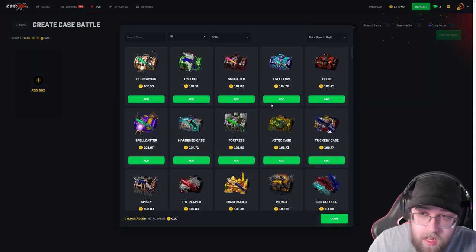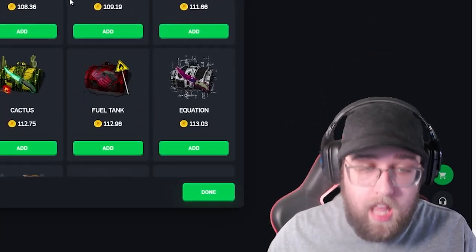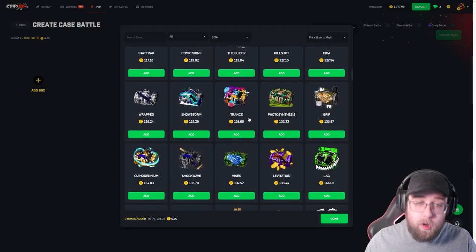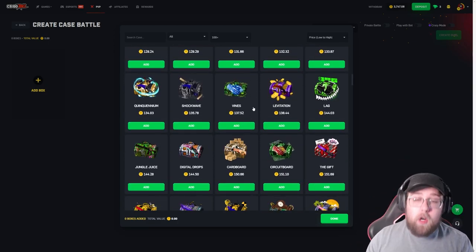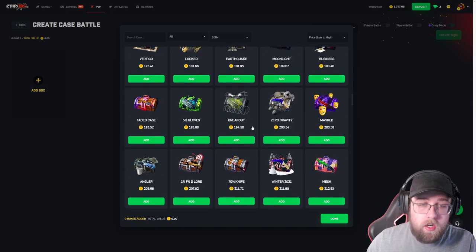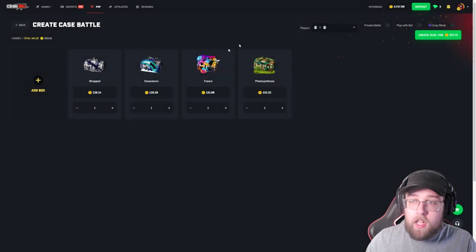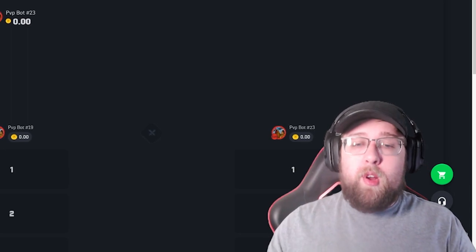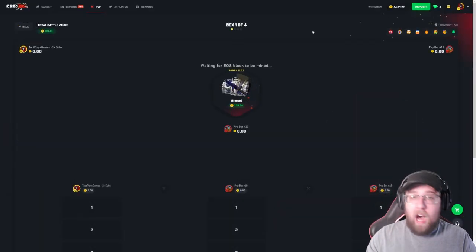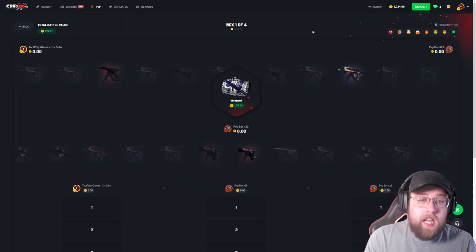I need a knife. I have other knives obviously, but this was one I use a lot, so I'd like to get a new one — maybe upgrade it, maybe get a Karambit again. I haven't had a Karambit since the first video on this channel. Let's run some $100 cases. Four $100 cases, three-way battle to get started.